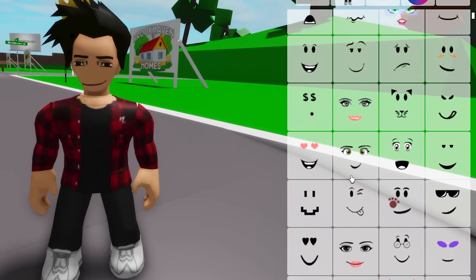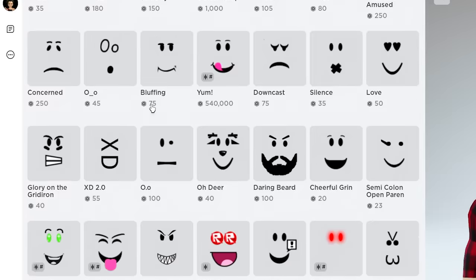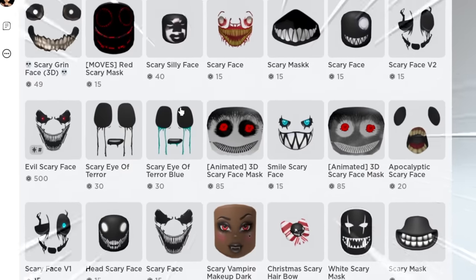Brookhaven even has its own face library for players to use, but none of these are like the faces we saw in the video. In the recommended faces, we can't find something like that either. Let's search for 'face scary' to see if we find anything. Look at all of these!